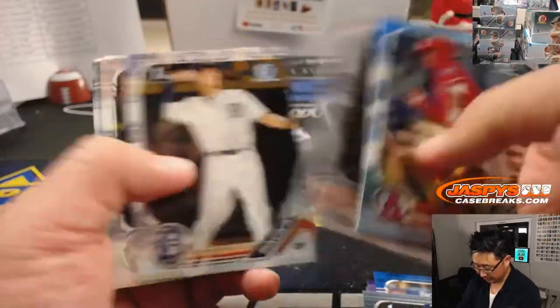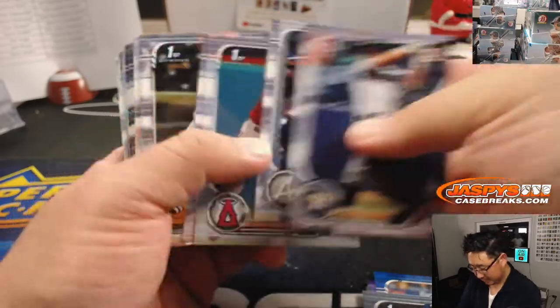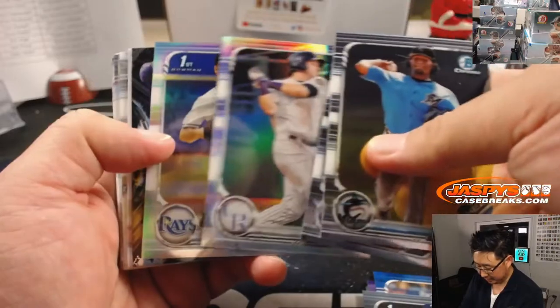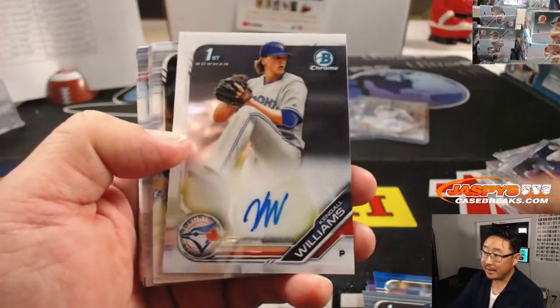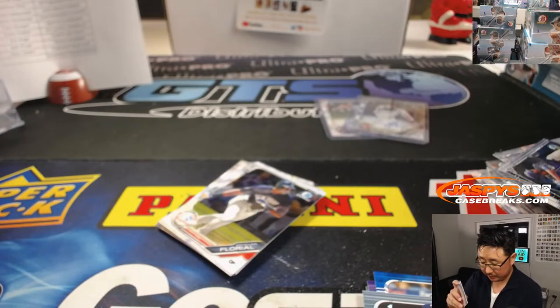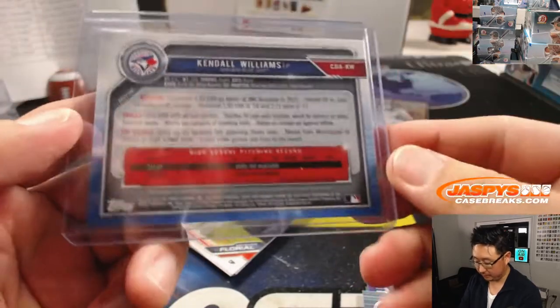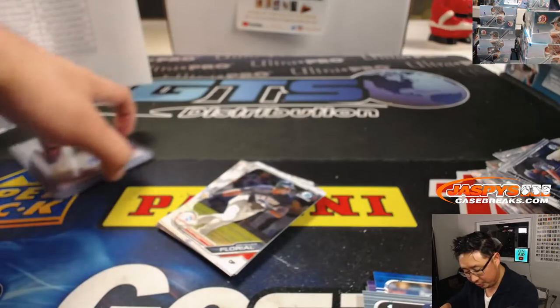Where's our third autograph? Maybe at the very very end. Third auto should be right here — it's Kendall Williams. That'll go to Jason Jones, who got the Blue Jays in a team random. There you go, second round pick. So two Diamondbacks and a Blue Jay. Box one done.